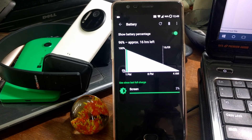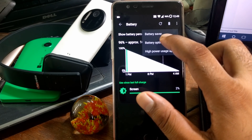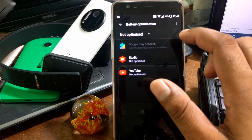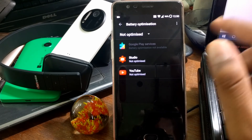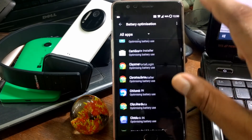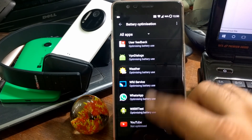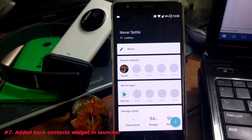In Battery Saver mode, there are optimization and enhancements with some internal changes. For example, in Battery Optimization, a few apps that were not able to be added previously — as I showed in my previous video — are now accessible. If you just click on All Apps it will show all apps, whereas prior to this it was limited to a few set of apps. Now you can optimize whichever app you want.